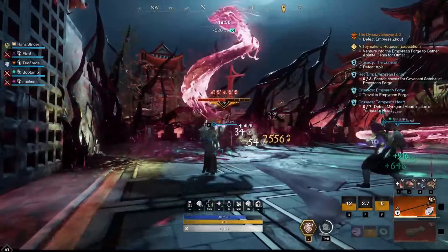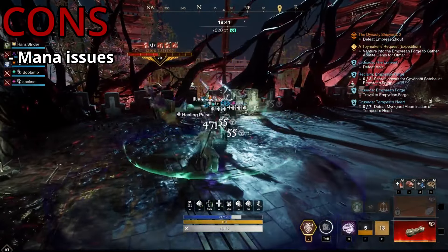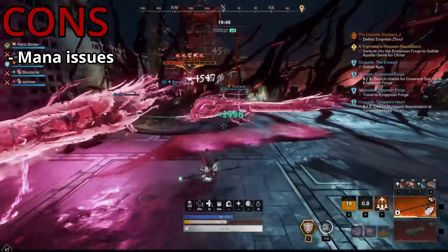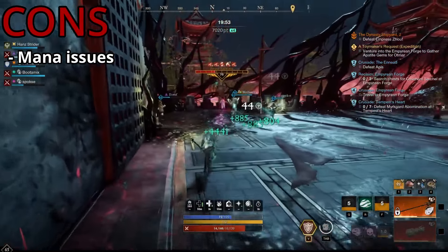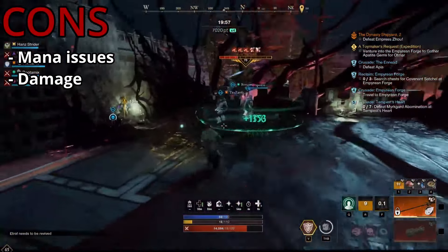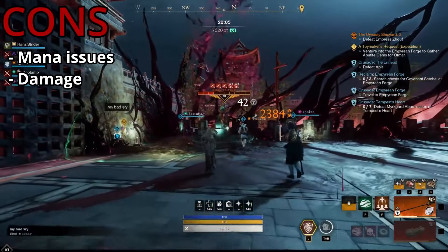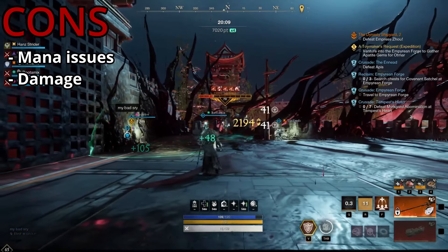Now let's take a look at some of the cons of the build. Mana Issues: this build can suffer from mana issues, so frequent mana pot usage is normally needed. Certain mutation effects, such as Mage Hunter, also amplify this issue. Damage: whilst this build does output a respectable amount of damage from light attacks due to the high focus and Life Taker unique perk, the damage output is still lower than a more damage-focused build.